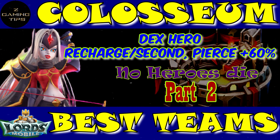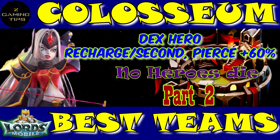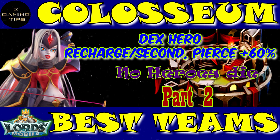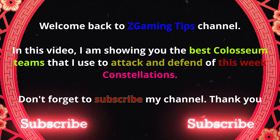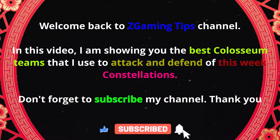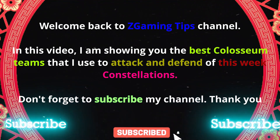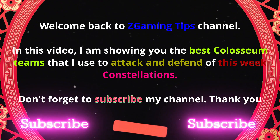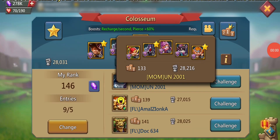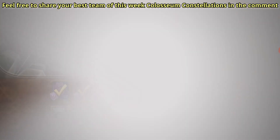Coliseum best teams this week — requirement: dexterity hero, boost recharge per second, and pierce 60%. Welcome back to Z Gaming Tips channel. In this video I am showing you the best coliseum teams that I use to attack and defend this week. Constellations — don't forget to subscribe to my channel. Feel free to share your best team of this week's coliseum constellations in the comments.